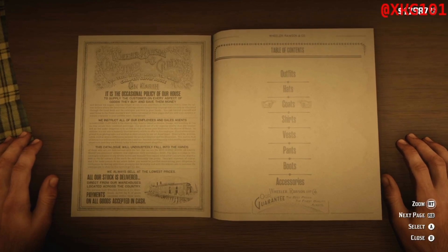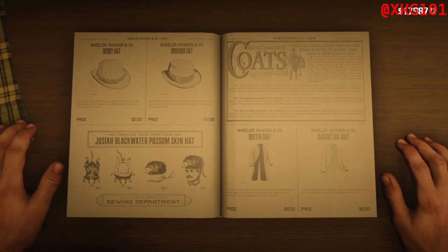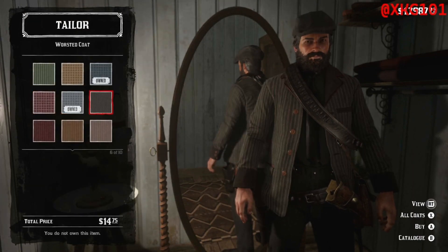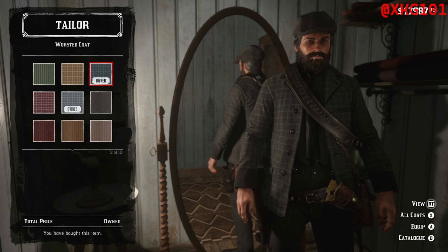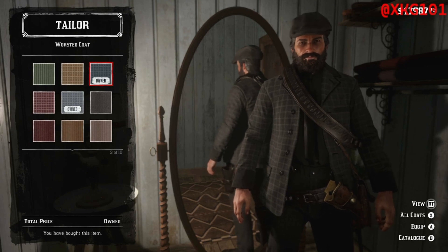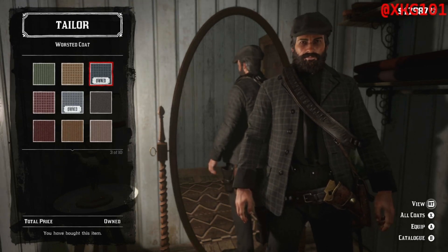Next is the coats. There's actually no coats that match John Wick, in my opinion. But the closest I can get is a roasted coat — this version here. But I'm not going to wear it because I don't think it matches John Wick really, so I'll just not have the coat. I think that's fine enough — you can wear it if you like.